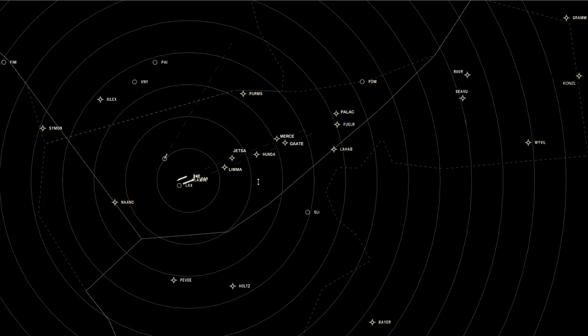The waypoints of most interest are the ones that flow down from the east all the way to the airport. Waypoints River and Seaview are the names of standard terminal arrival routes — and that's exactly what they are. They actually begin further out at Graham, Consul, and Wivel, and are funneled down through a set of waypoints into the airports. The south-side waypoints — Fuelergate, Honda, and Lima — are on the ILS approach for runway 25L complex, and Palak, Mercy, and Jetsa are on the ILS for the runway 24 complex.